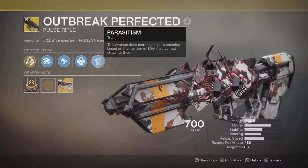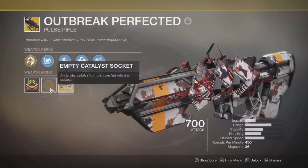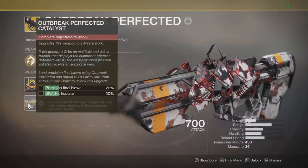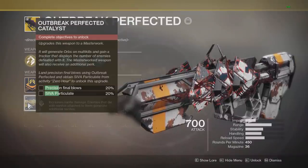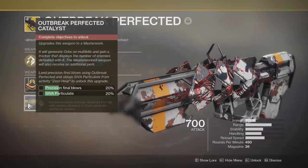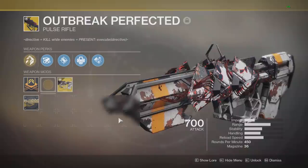It also has a catalyst which we cannot complete yet, but we can look at the perk right now. It says increase nanite damage — enemies that die with nanites attached to them generate additional nanites. In this video I'm not going to be breaking down how to get this weapon, how to start the quest, how to get the catalyst, or anything like that.